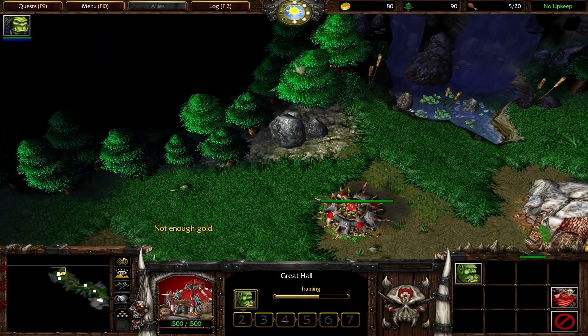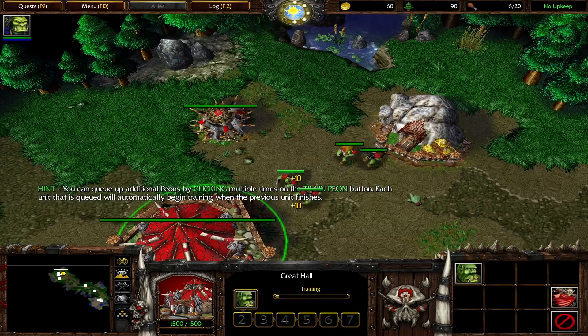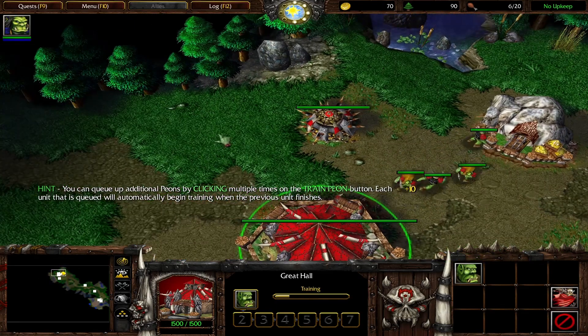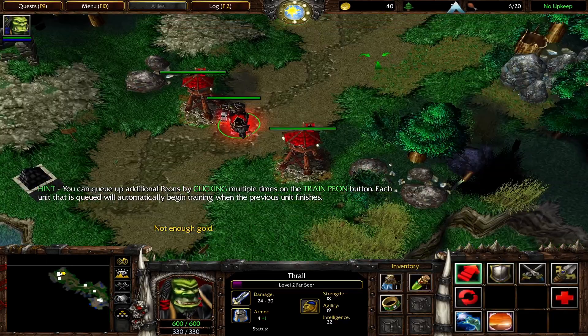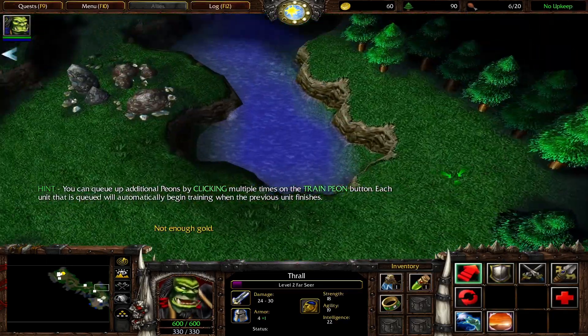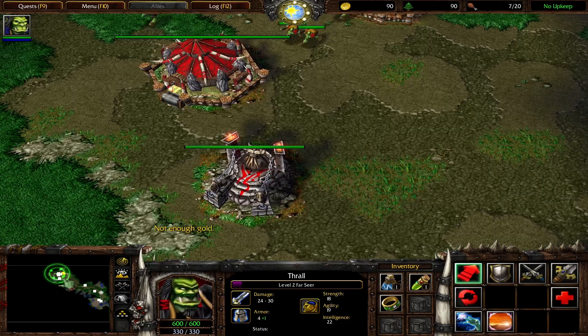Training a unit takes time. When your Great Hall is selected, you can see a progress indicator in the bottom middle portion of your screen. In order to support a larger population, additional orc burrows will have to be constructed. Burrows provide the food that allows you to train more troops. To construct a burrow, select one of your Peons.